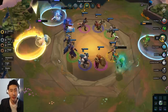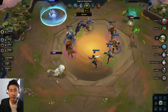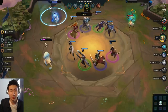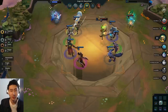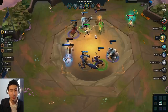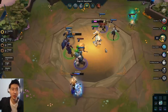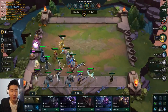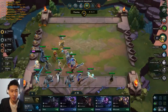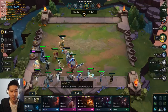He grabbed the Anivia, then he grabbed the Leona with the BF Sword before me — that was a mistake on my part. I should have grabbed the Leona. Leona with BF Sword isn't ideal but I would have gotten more gold selling her for the item anyway. I spent a bit more gold here.